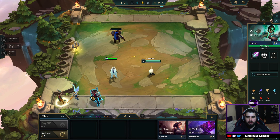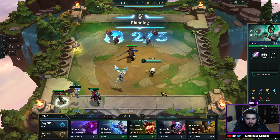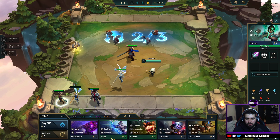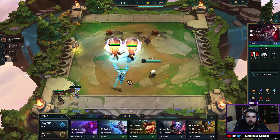Karma and Darius. Here come all the Freljords. Might as well throw Darius up for the Juggernaut.